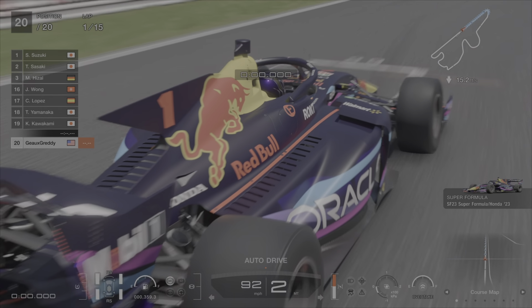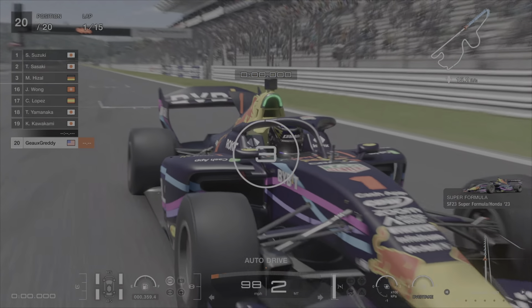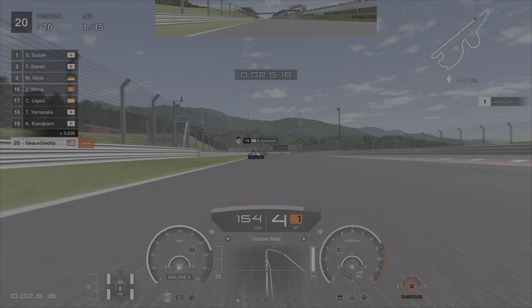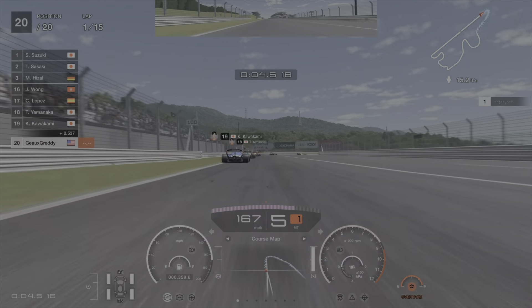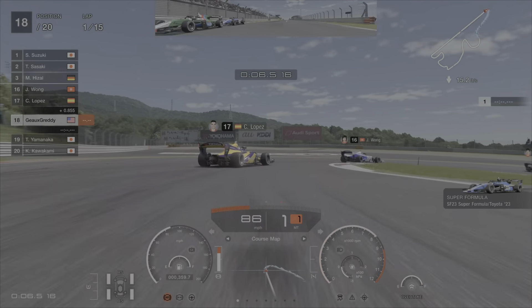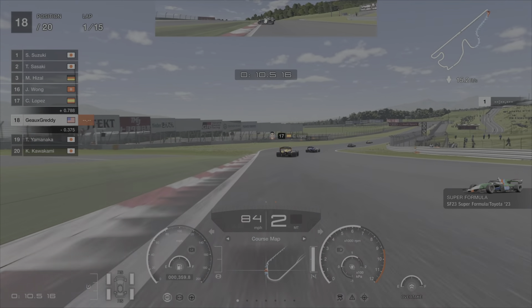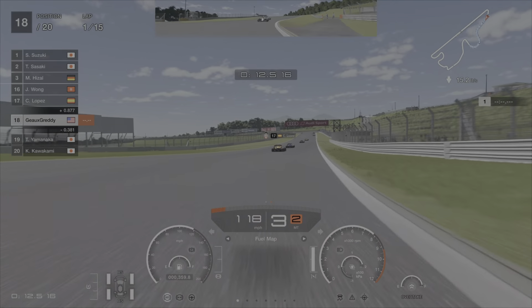Now, if you start the race and you see Mikael Hazel in the top three — if you see M. Hazel in third place — restart the race. Don't even bother. If you win the race with him there, you are a top-split A-plus driver, because he does a no-stop on hards and you can barely catch him.